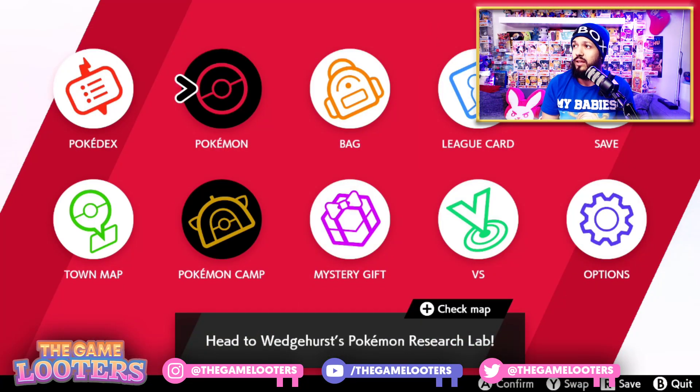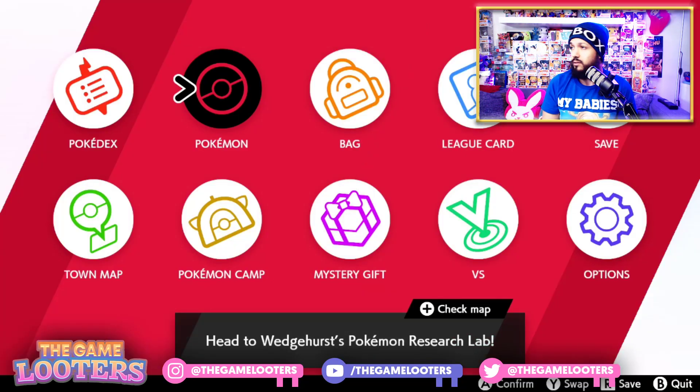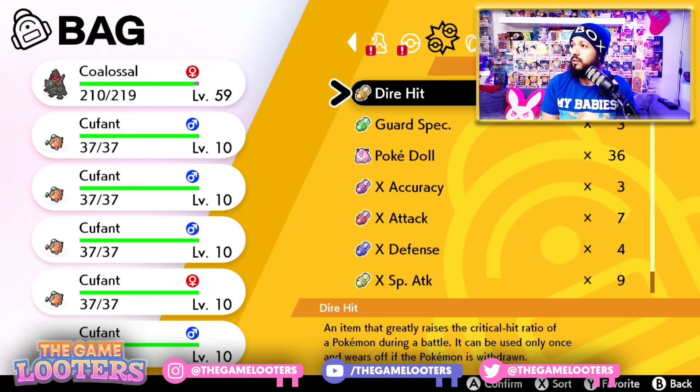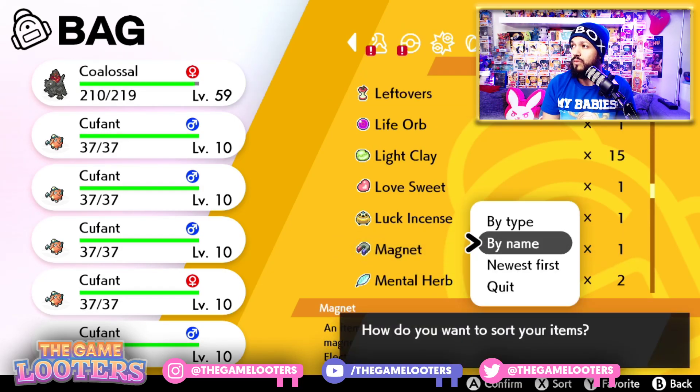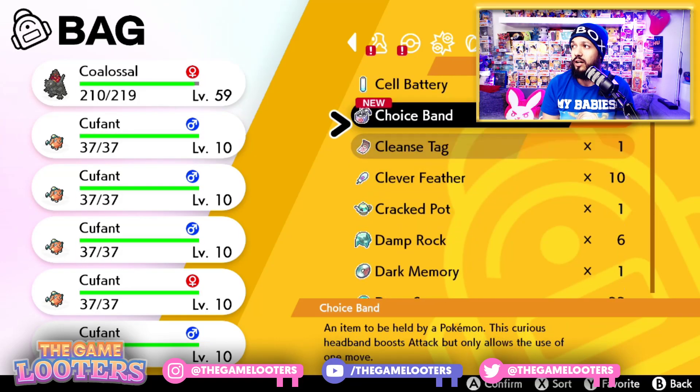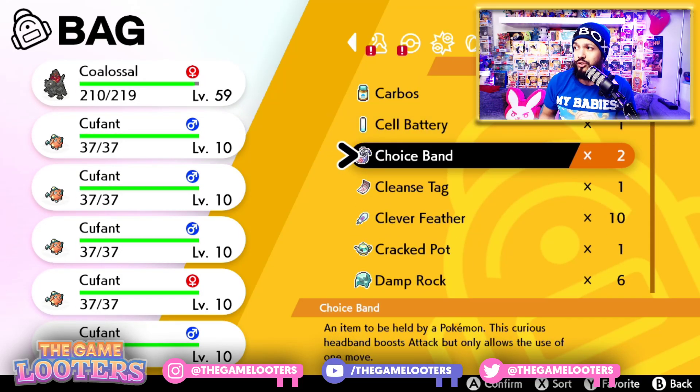The Choice Band is really good for competitive battling as well as the Battle Tower. Whether you're battling random people online or your friends, you're going to want the Choice Band. It's a held item that boosts Attack but only allows the use of one move. So if you have a Pokémon with a really strong attack move — like Dracovish with Fishious Rend, an extremely strong move — you can give it the Choice Band and it'll really increase its attack power.